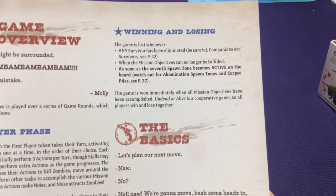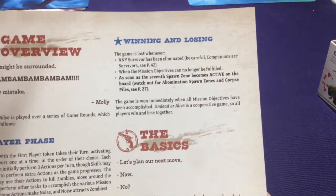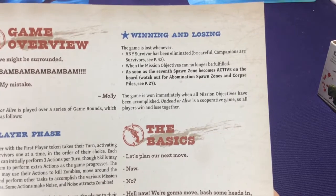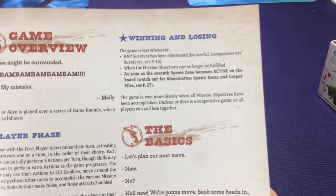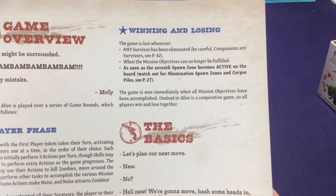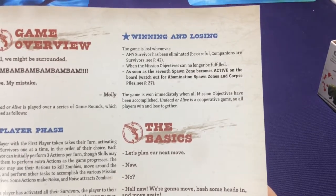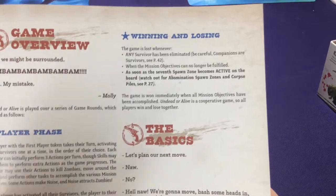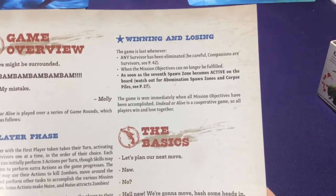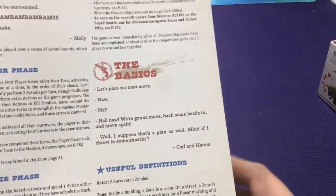For example, if you had to collect an objective and for some reason you can't - maybe it got destroyed, got hit by a zombie, or you blew it up with dynamite by accident - or as soon as the seventh spawn zone becomes active. Basically you're always on some sort of time limit. You can't just run around constantly avoiding zombies because they keep spawning every turn. If you don't eliminate some every turn, they're going to start to overwhelm you.